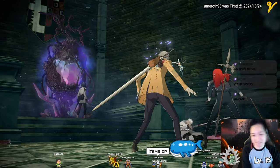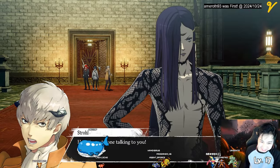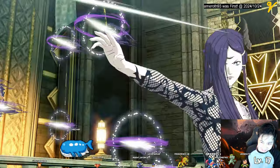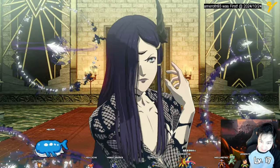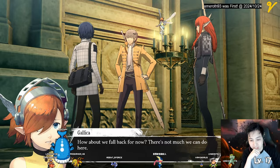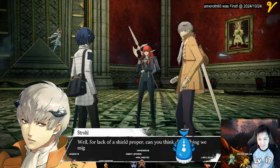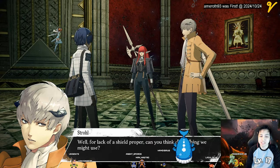I decided to just use items — screw it. I reached the necromancer in the hallway. He summons bone bullets, and I'm thinking, hey, I'm a brawler, couldn't I dodge and weave? But I guess not. So we fell back, and I was given this — well, for lack of a shield proper — can you think of anything we might use?